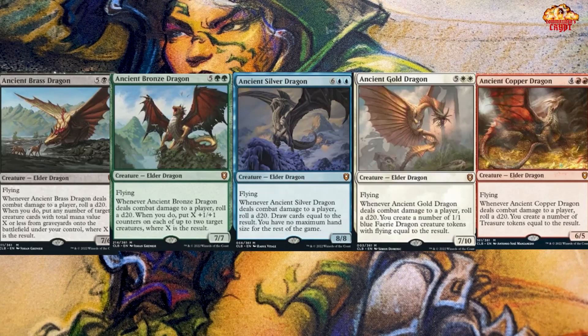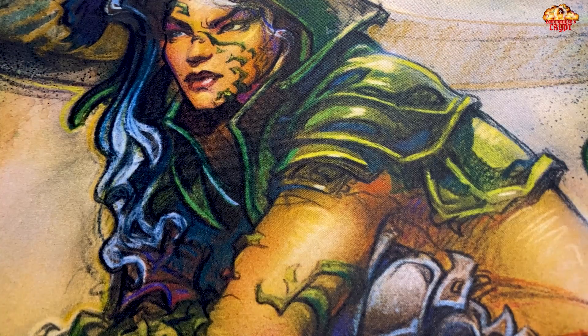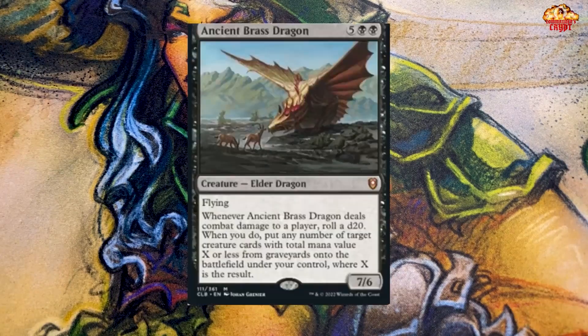Some are more powerful than others, which we will discuss, and we'll also talk about prices of these cards. The first one we're going to talk about today is the Ancient Brass Dragon — two black and five mana, creature, Elder Dragon. Flying. Whenever Ancient Brass Dragon deals combat damage to a player, roll a d20. When you do, put any number of target creature cards with total mana value X or less from graveyards onto the battlefield under your control, where X is the result.